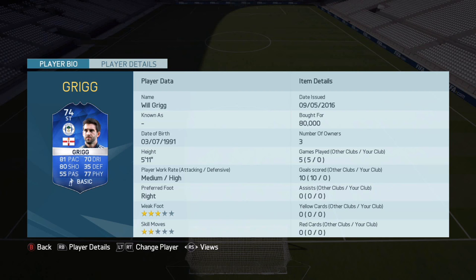What is going on guys, it's Tom over GamingHD here and welcome to this Will Grigg team of the season play review. The 74 rated Northern Irish striker who plays for Wigan Athletic. He has 3 star weak foot, 2 star skill moves, medium high work rates.